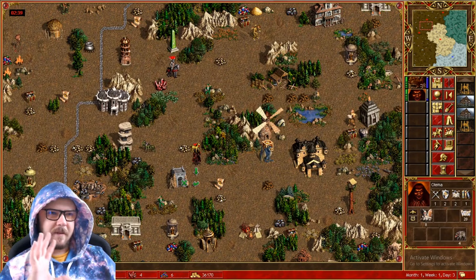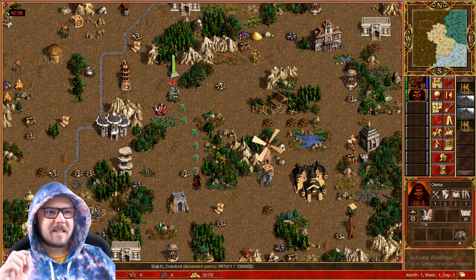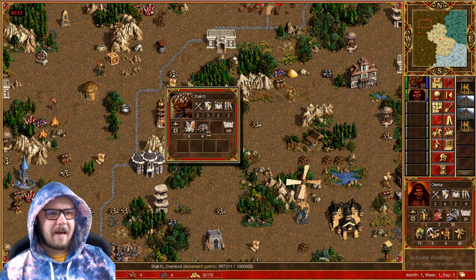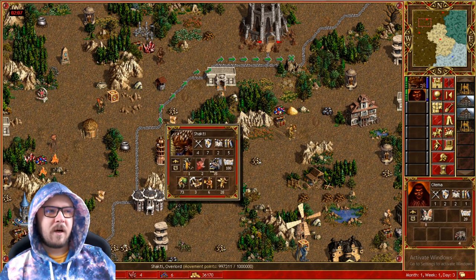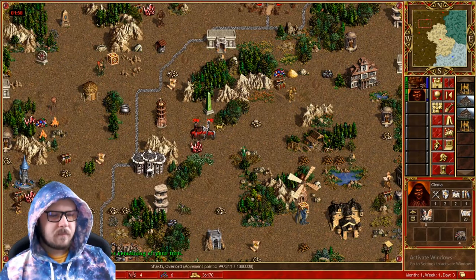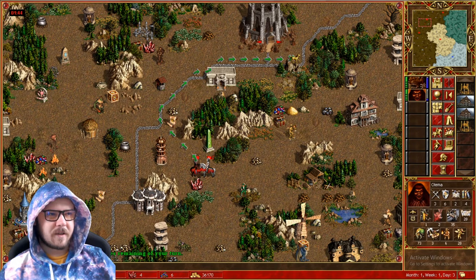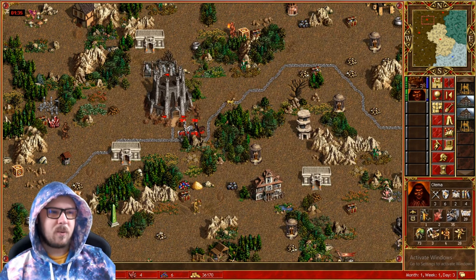One more thing I wanted to share — it's not necessarily a huge tip, but it happens to me sometimes. I'm curious if it happens to you guys too, let me know in the comments. When I trade, sometimes I forget that I also need to switch my heroes. When I'm chaining, I forget that I'm still on the hero I traded with — my brain automatically thinks I've already switched to the other hero. Then I move with the wrong hero and realize, oh shit, I don't have the army here. So just remember: after you trade, you still need to switch to the hero you traded the army to.